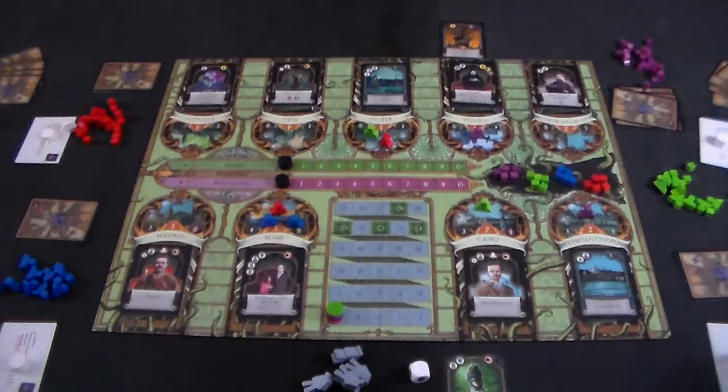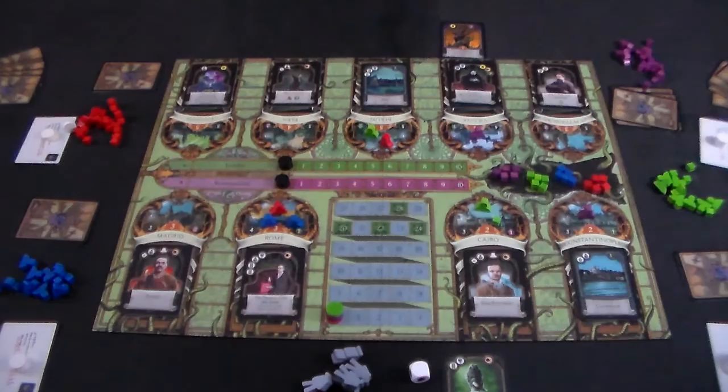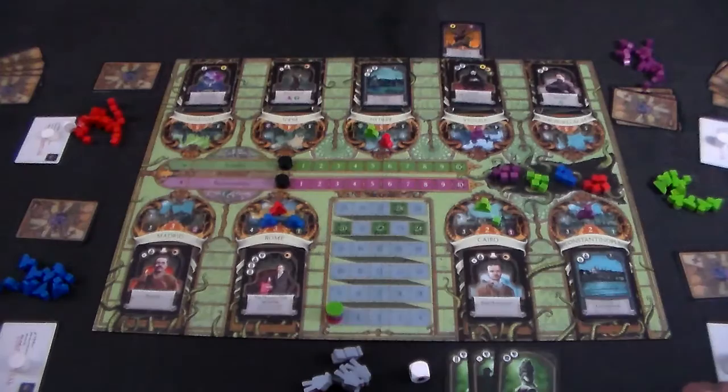In the most basic form of place influence: if I play one card, I take one influence from my available pile and place it onto any city. If I discard multiple cards with the same icon, I can do it that many times — so discarding three cards with the place influence icon lets me place three influence cubes. However, they must all be placed at the same city.